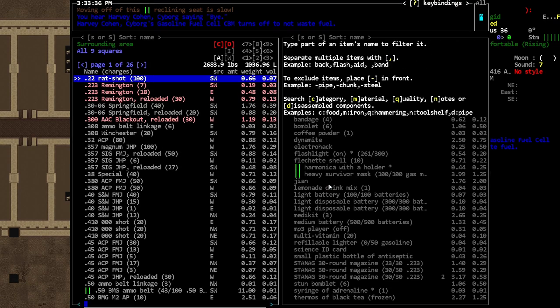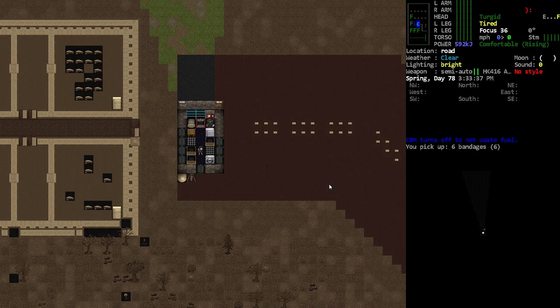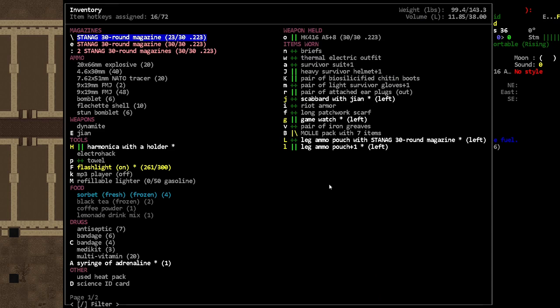I'm probably going to want to have some bandages on us just in case. I imagine we'll want those. Maybe I should just get into a fight with something to kind of see what the bleeding mechanic is like.